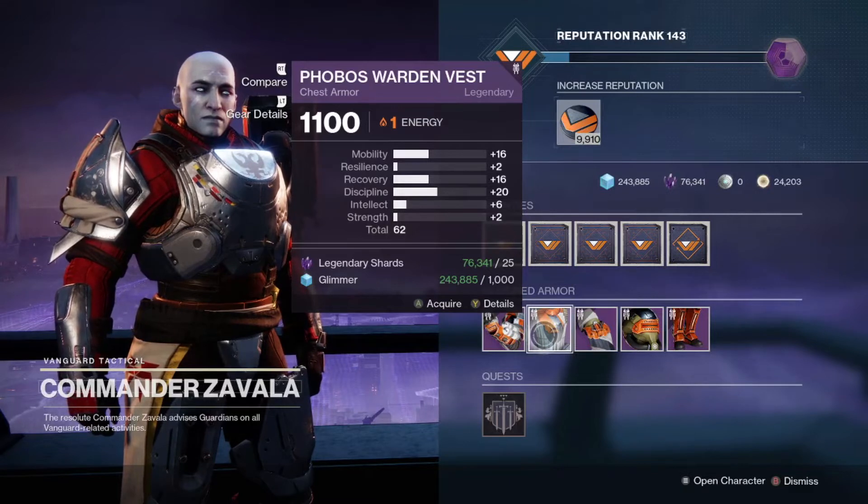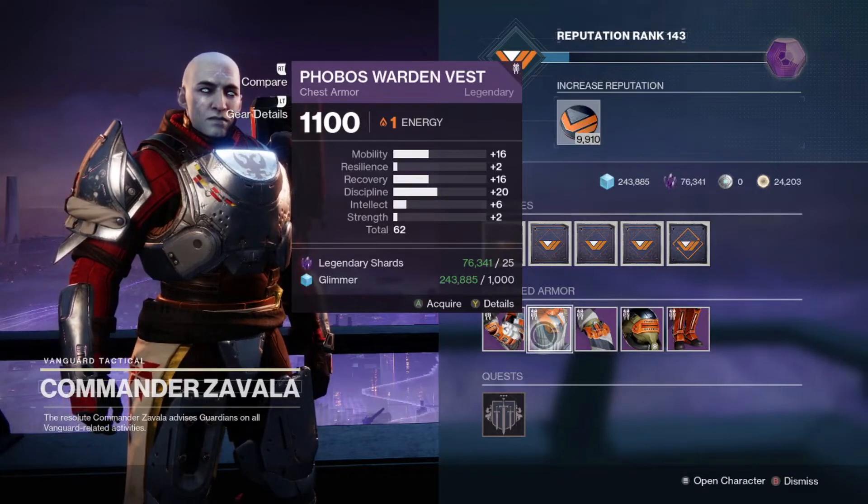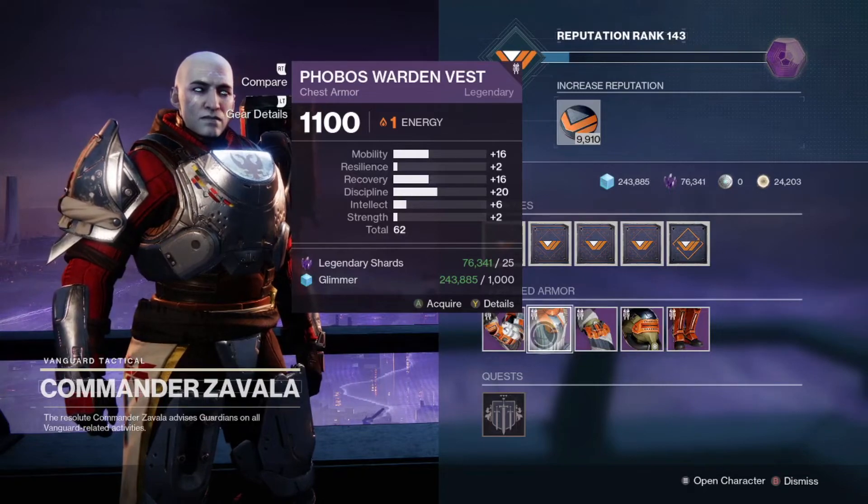First, we have the chest piece from Zavala with a solid 62 total stats, and a nice mix of 16 mobility, 16 recovery, and 20 discipline — all stats that most hunters will benefit nicely from.